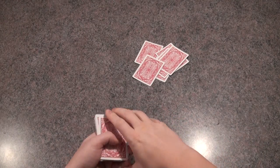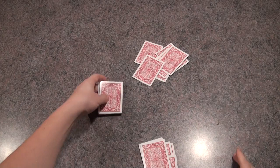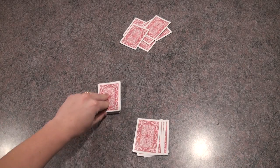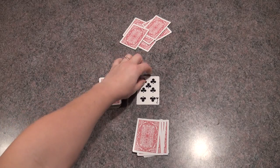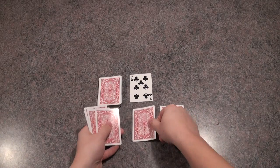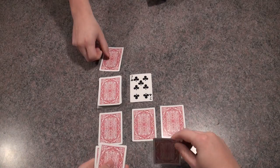At the beginning of each round, each player is dealt 6 cards. Then the deck is put in the middle of the table, and a discard pile is started.